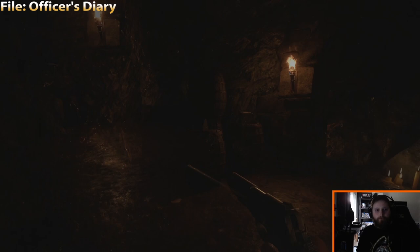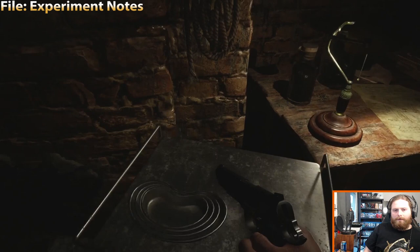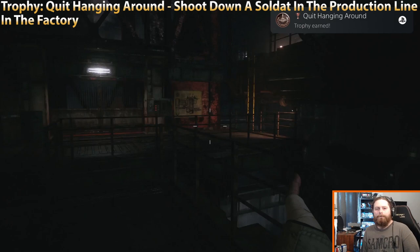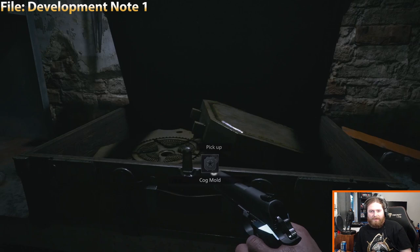File Experiments: this is after you've defeated the area boss but before you get back to the village — find it in the basement and follow the map. Once you get to the factory, trophy Quit Hanging Around: shoot down a Soldat in the production line. Very easy — as soon as you get here, just do that. File Development Note: you have to come through this door to progress and you open the case to get your Cog Mold, which is required to advance. The file is right next to it.